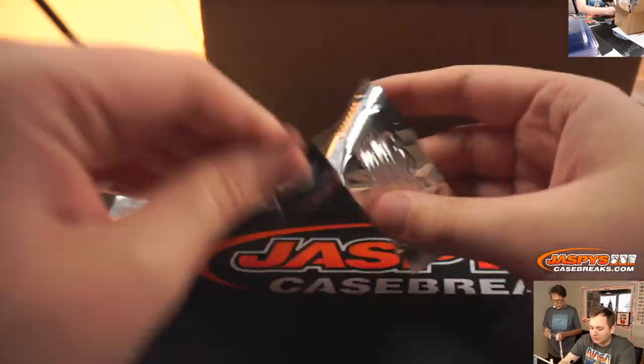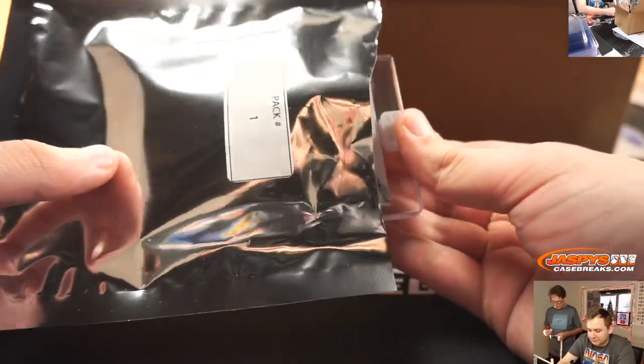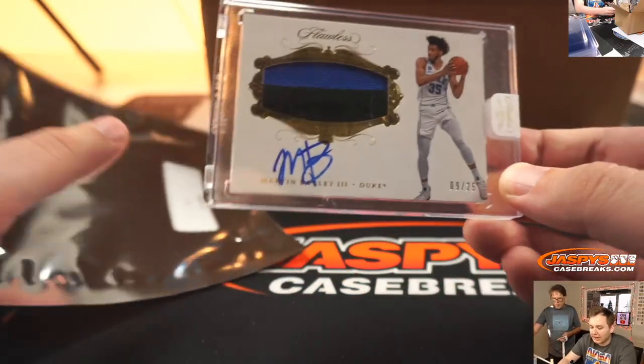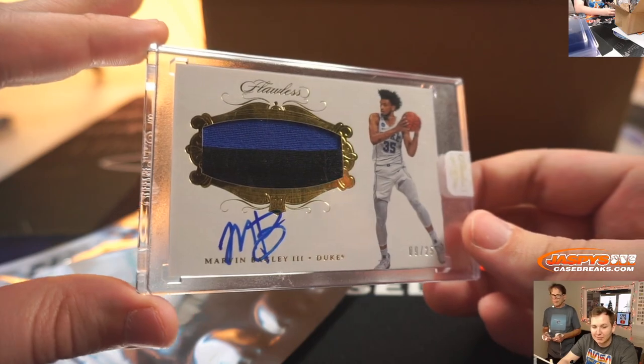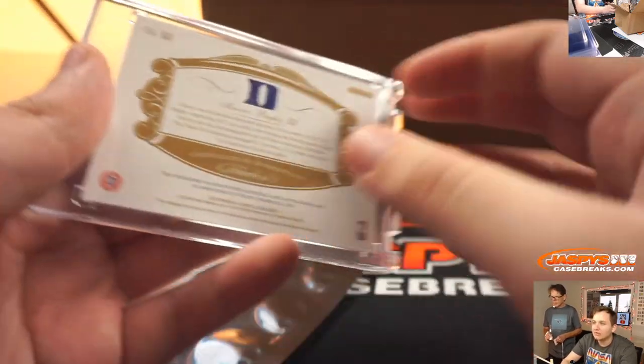And pack 1 — looks like we got a Flawless card, number 25, rookie two-color patch auto, Marvin Bagley III from Duke University. That goes out to Brandon B, pack 1. 9 of 25. Nice.